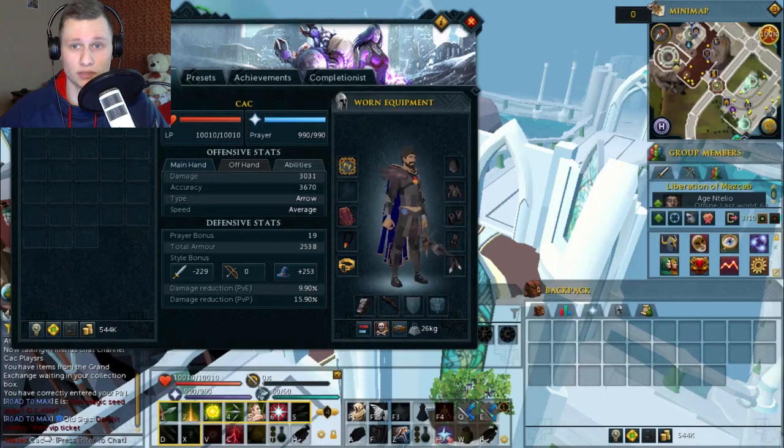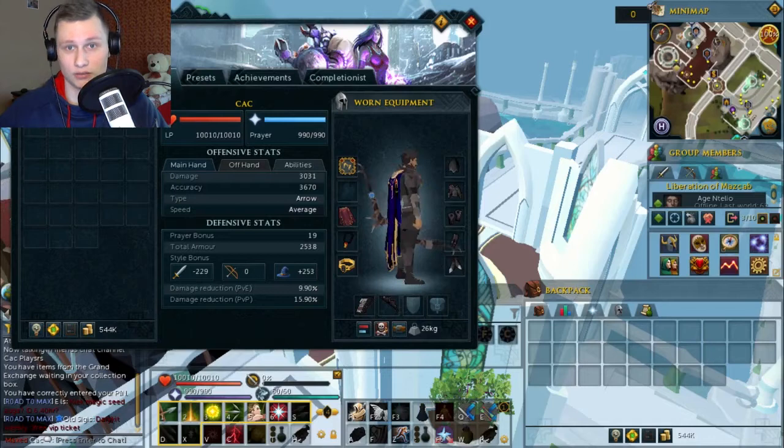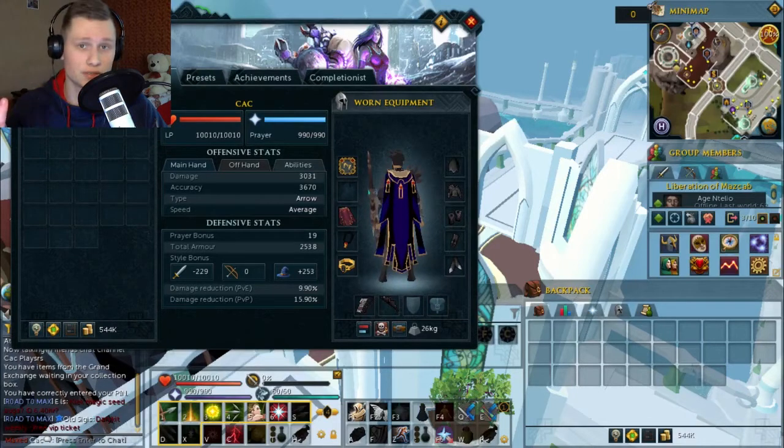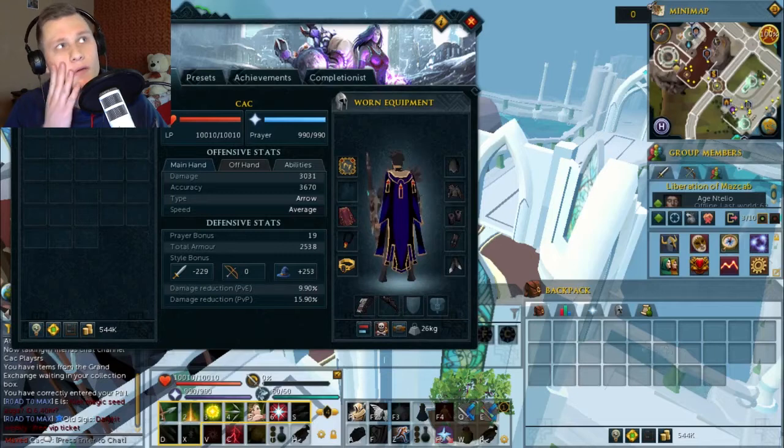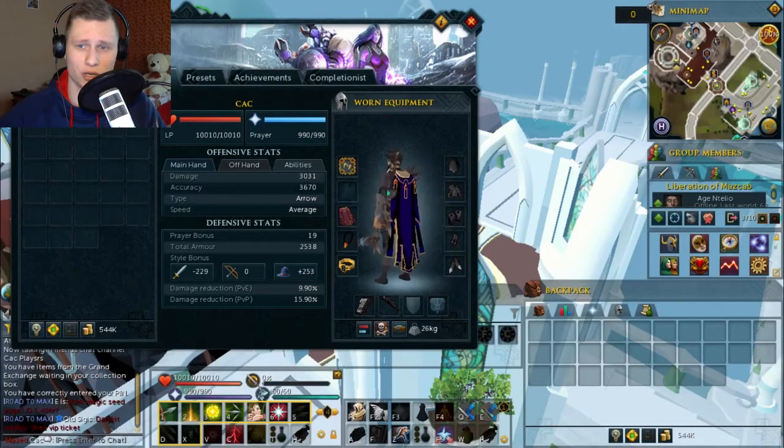I also use Pernix Cowl and Nightmare Gauntlets, which are amazing if you're using the Snipe ability because they give 25% more accuracy and let you move while hitting. I use an Amulet of Souls, Ring of Death, Pernix Boots, and Max Cape — the best I can use right now. I do my Slayer tasks with Vampirism Aura, which I think is the best aura for myself at the moment.